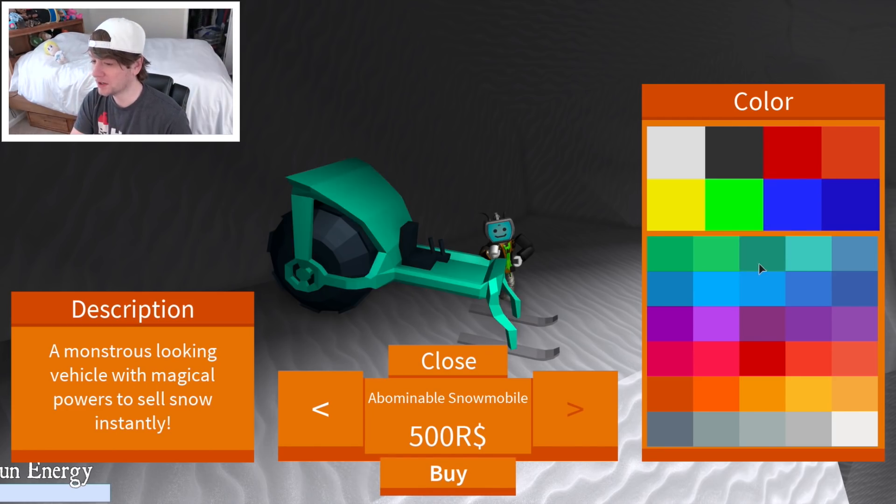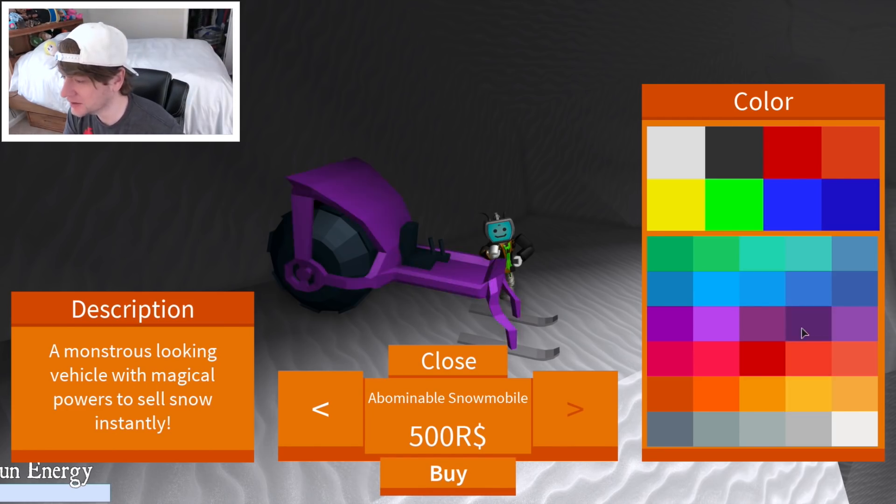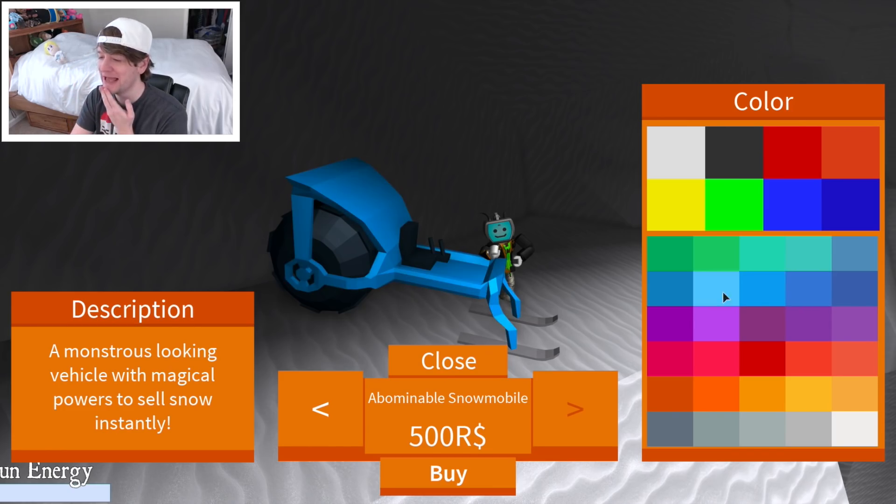Oh, I get to change the color! Look at all the colors. I kind of like blue. Yeah, blue. I like this blue right here — this blue. Yes, perfect. Got it.